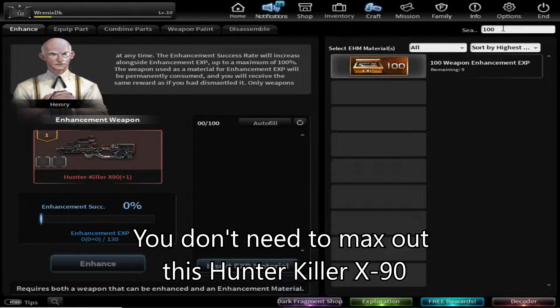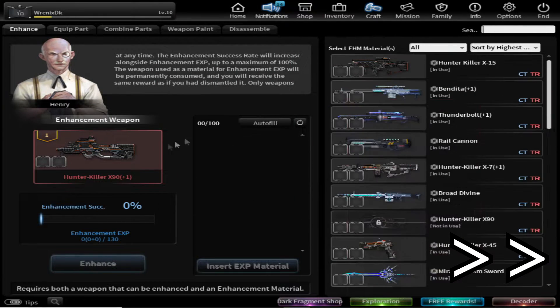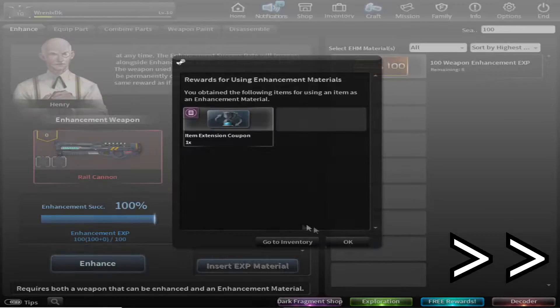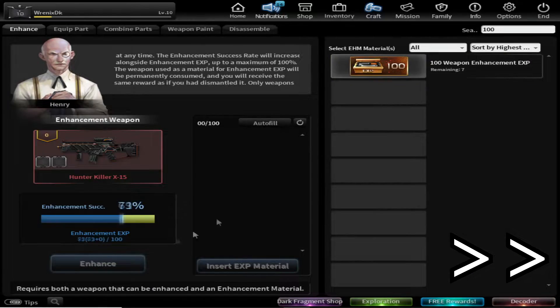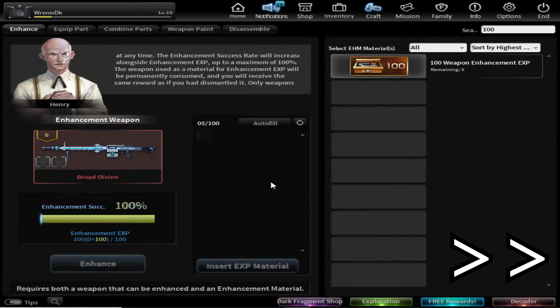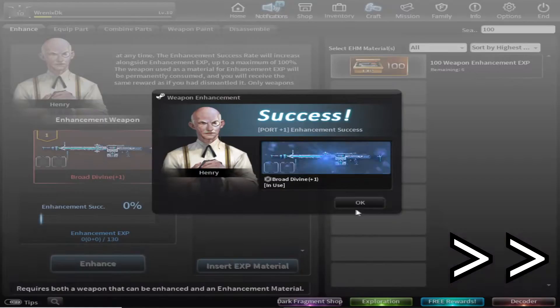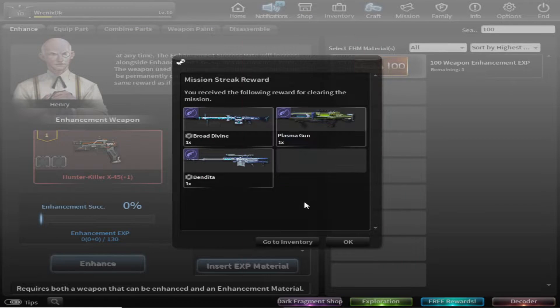I think I should try the other weapon instead of just enhancing this Articular X-90. Okay, I got it.